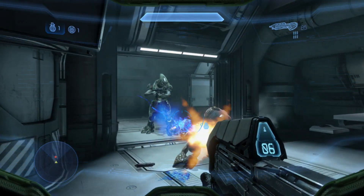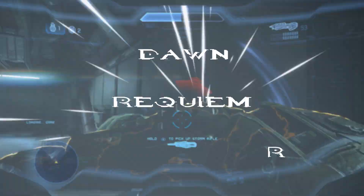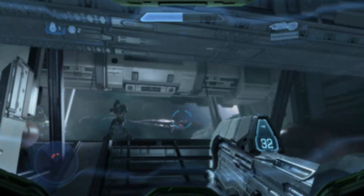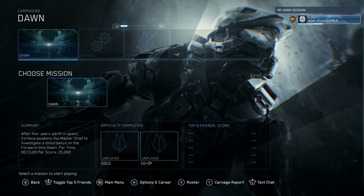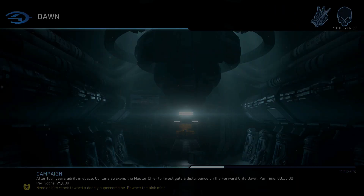You can find these on the first, second, and third mission. These are Dawn, Reclaimer, and Forerunner. You can find these on any difficulty using Rally Points or even mission select as you wish, starting with Dawn.